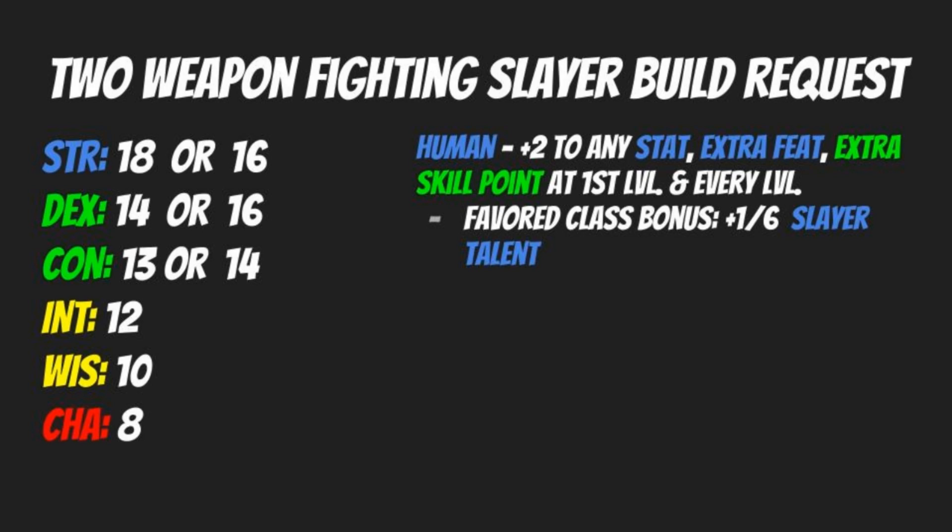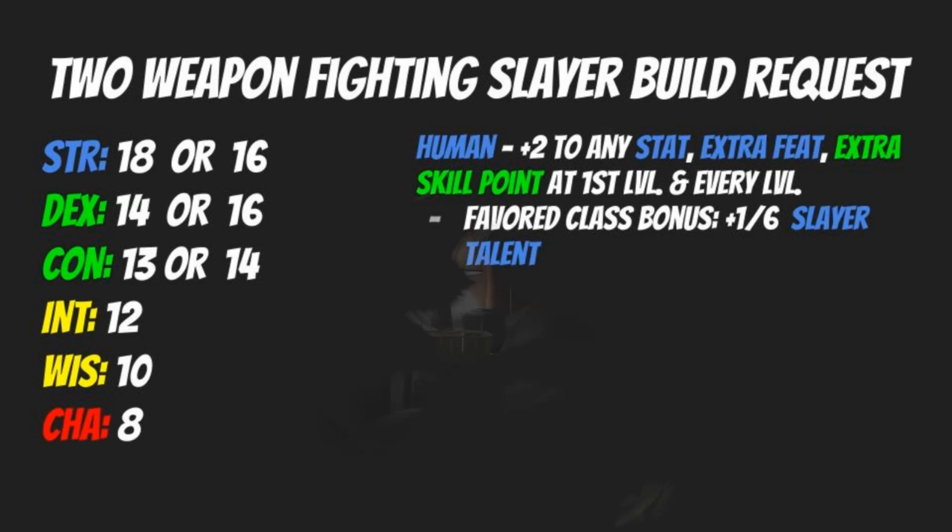We're also going to want to stick with being Human for that +2 bonus to any stat you select — ideally your Strength score — and getting that important extra feat, extra skill points, and the favored class bonus. That comes in really handy here, getting us an extra Slayer talent for every six levels of Slayer. That's only three extra Slayer talents, but Slayer talents go a long way towards making many different kinds of builds very viable.